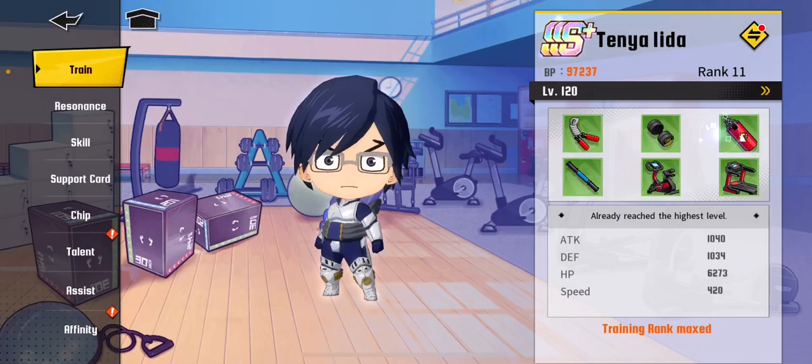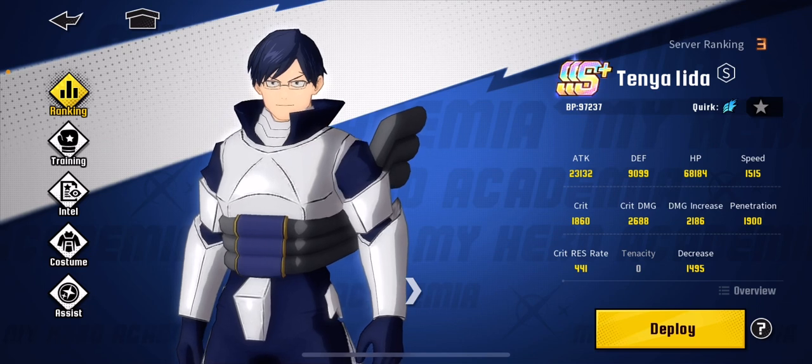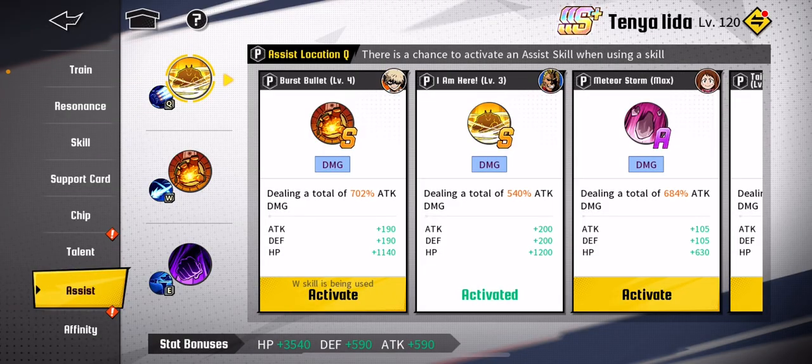But you do need one thing. First of all, you'll need a high attack stat. Any hero you have with a very high attack stat is going to work well for this. And then the second thing you need is an All Might assist. My All Might is only S rank, but that's fine — if your All Might has SS or a higher resonance, then this will be even better.